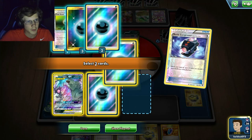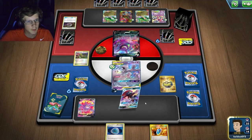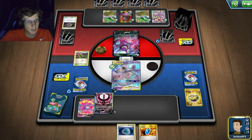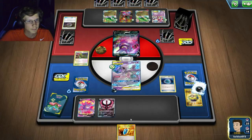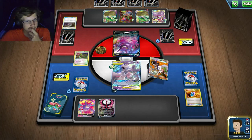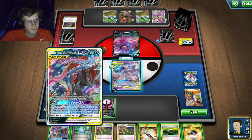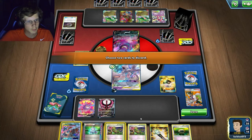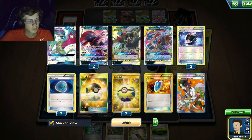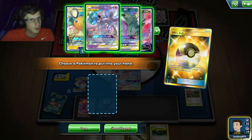I'll put down a Moltres, get it set up, Dark Patch, and Sycamore as well — finally got a good first start. But I need a Sneasel though. I do have my other Mewtwo Mew, but wait — both Sneasels are prized. That is very unfortunate. What is going on right now?